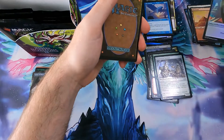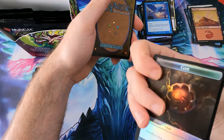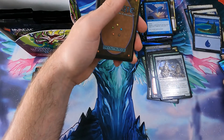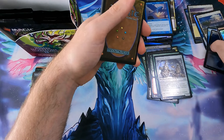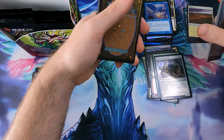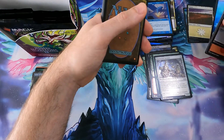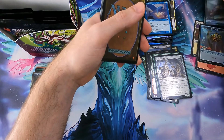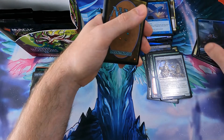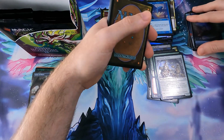Double-sided tokens - Clue token on one side. Let's check out the other ones: Scrub, Treasure, Bird, Squirrel, and Crab, Treasure.